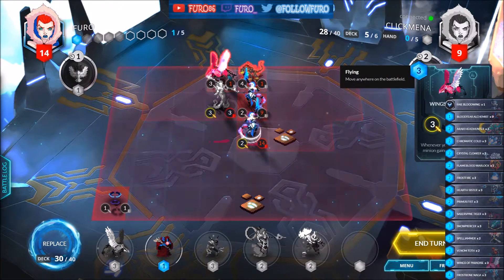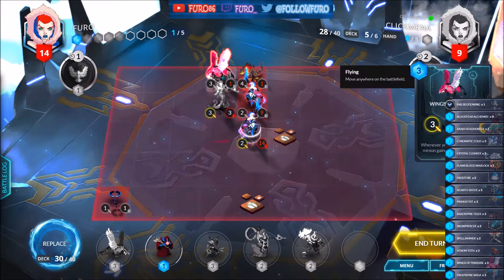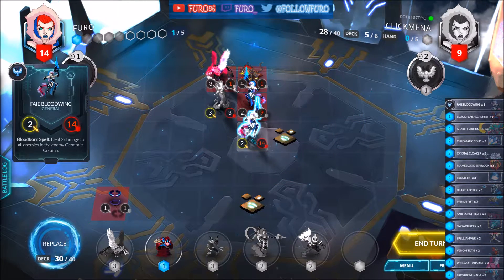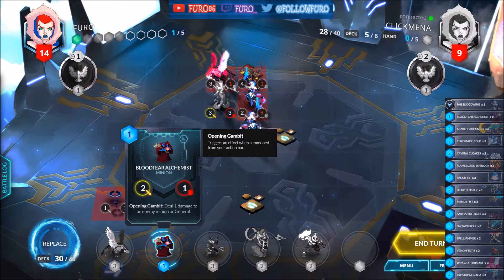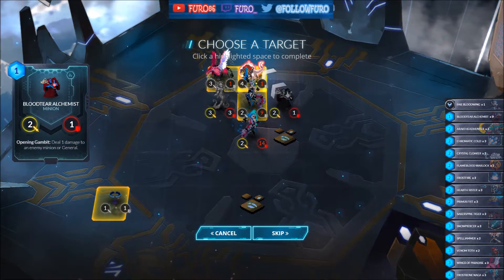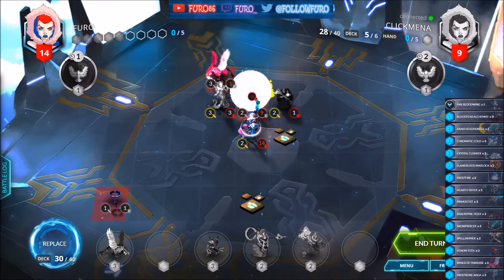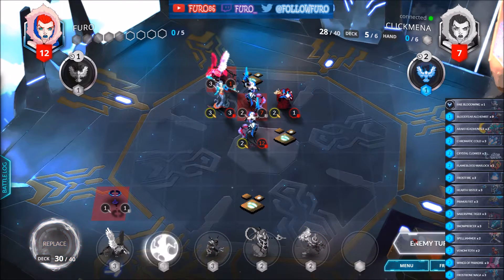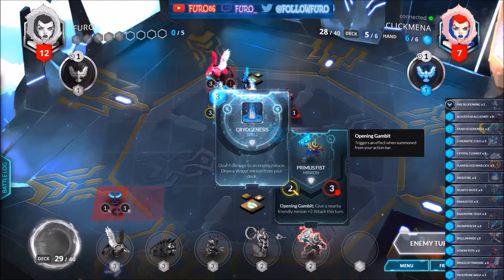We are at 14 now. We can do 2 damage, also 7 damage on the top, so that will be 9 damage total. I am going for the bigger minion here at the top and not kill the minions — 2 damage to the face. Getting the Tiger, that can do 5 damage next to her with the Primus Fist.